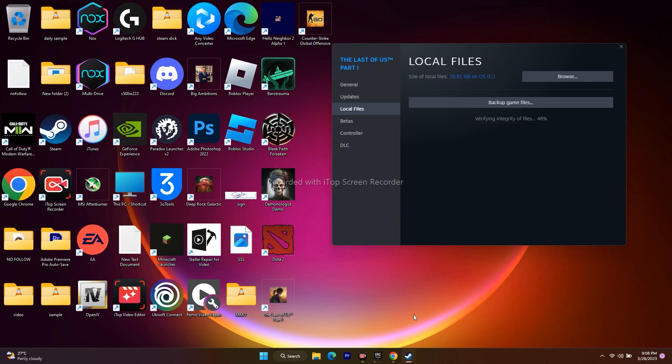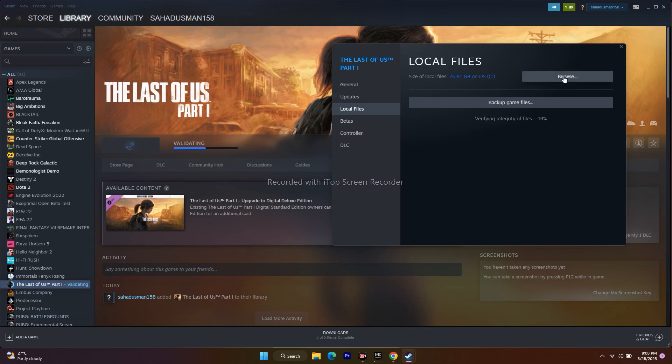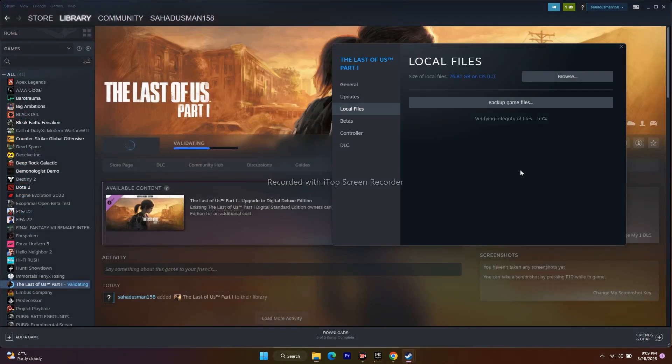There is also a shortcut to navigate to the installation folder from Steam itself. Right click on the game, go to Properties, go to Local Files, and click Browse. You will be redirected directly to the installation folder: This PC > Local C > Program Files (x86) > Steam > SteamApps > Common > The Last of Us. From here launch the game. This did work for many users.